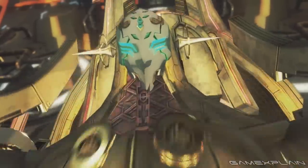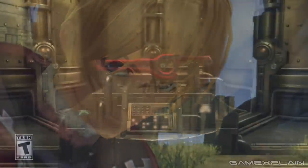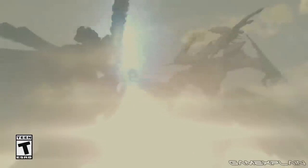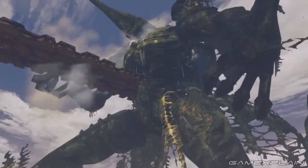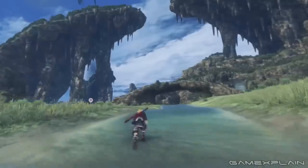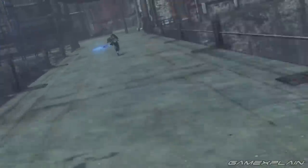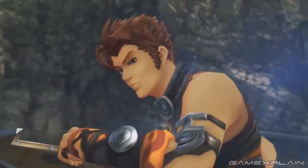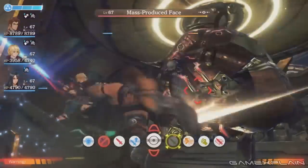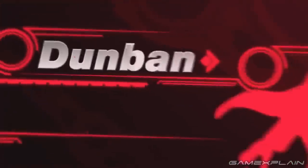If you're expecting completely re-recorded voiceovers or reworked character animations, those are not in here. The animations have been changed slightly — for climbing and jumping — but they still kind of have that weird look everyone remembers. Shulk's jump is still here, a little smoother, but the characters still have that stiffness from the original. It's basically better graphics overlaid on what came before — it looks prettier but still feels like the base game.